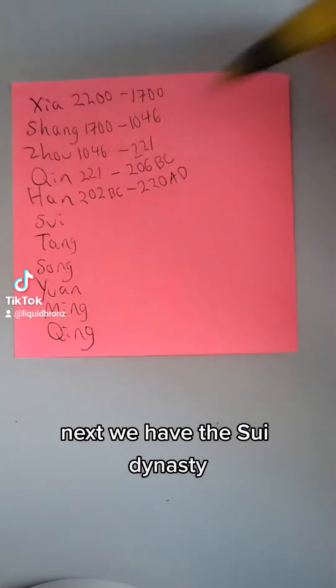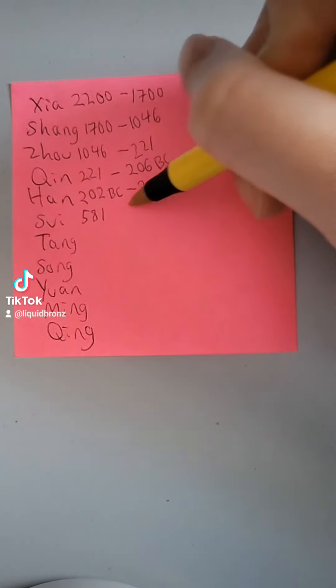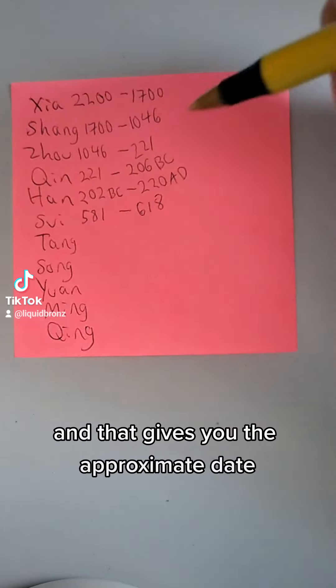Next you have the Sui dynasty. There's a period of division, but you don't really need to know that — just know that there's a gap. So it's 581 AD, and that goes until 618. You know that because you can add 1 to the 5, and then just flip the numbers, and that gives you the approximate date.